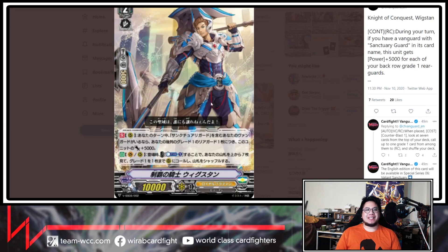Next one, we've got the Wig Stand — Knight of Conquest Wig Stand. During your turn, if you have a Vanguard with a Sentry Guard in its card name, this unit gets 5k for each of your back row Grade 1 Reguards. So it's a Reguard Circle effect — you can get up to plus 15k, making it a 25k swing. Also on Vanguard and Reguard Circle, when placed, you may counter-blast 1, look at 7 cards from the top of your deck, call up to 1 Grade 1 card from among them to Reguard Circle, and shuffle your deck. This card is basically just the easiest rush card of all time — it calls Grade 1s and hits big. Seems pretty good.